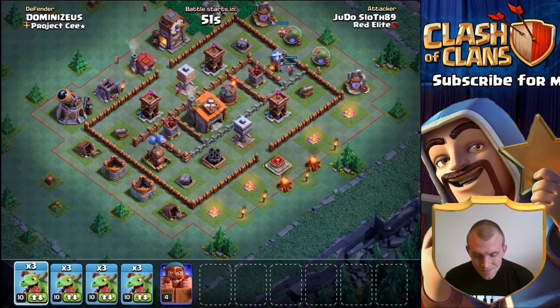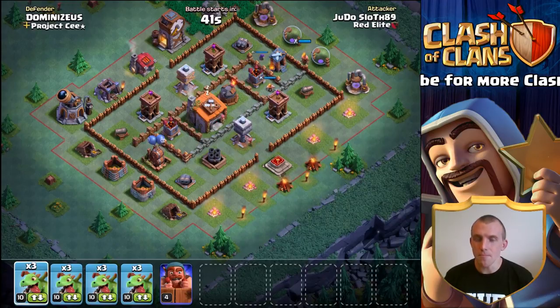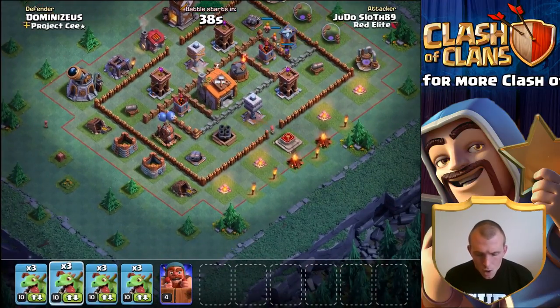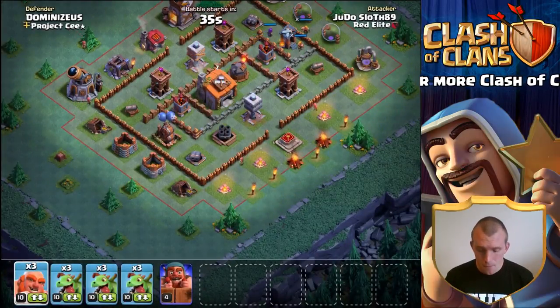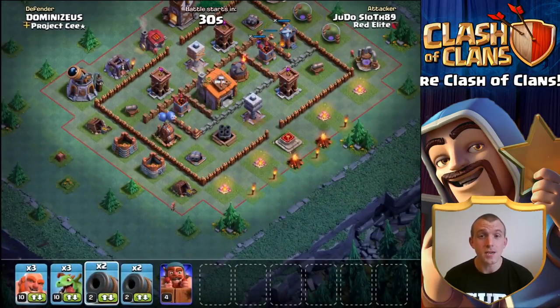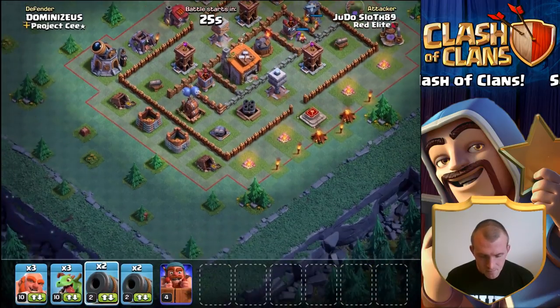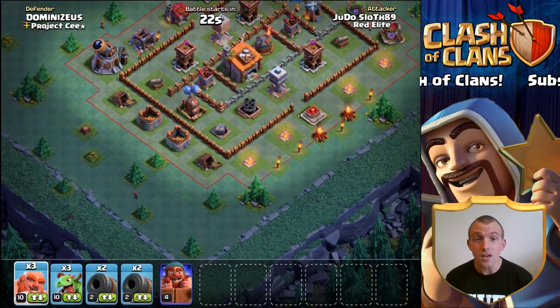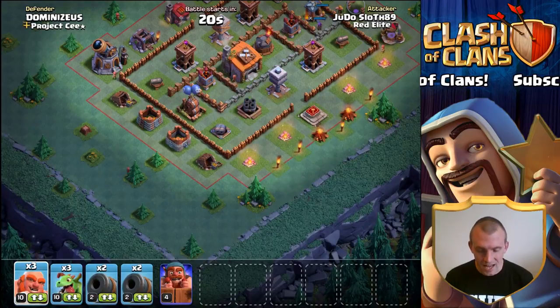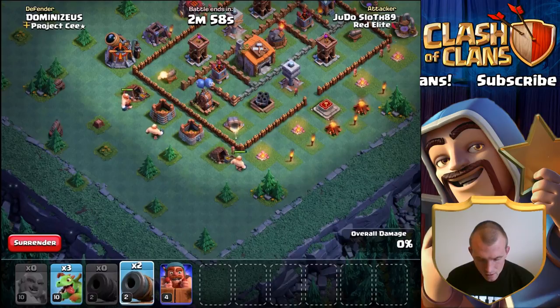Checking out this first base, what could we use the cannon carts for? We could use them to take out this air bomber, come a little bit further, and hopefully take out the air defense as well. Let's take one camp of baby dragons, one camp of boxer giants, and one camp of cannon carts — they're only level two so this is going to be tough, but we're going to try anyway. I'm going to spread the giants out then put the cannon carts a little bit wider apart.